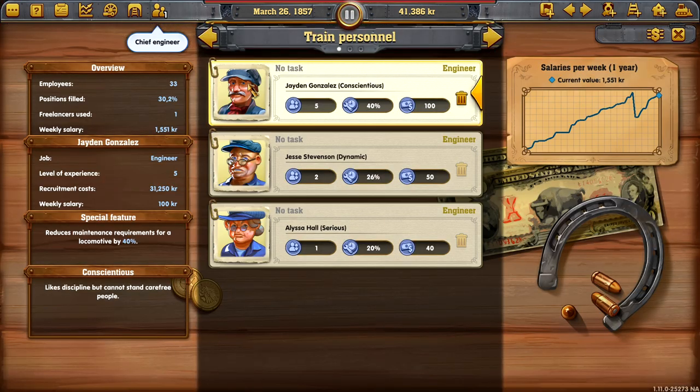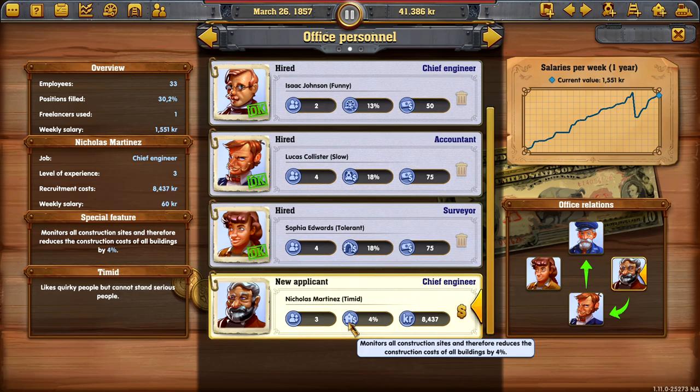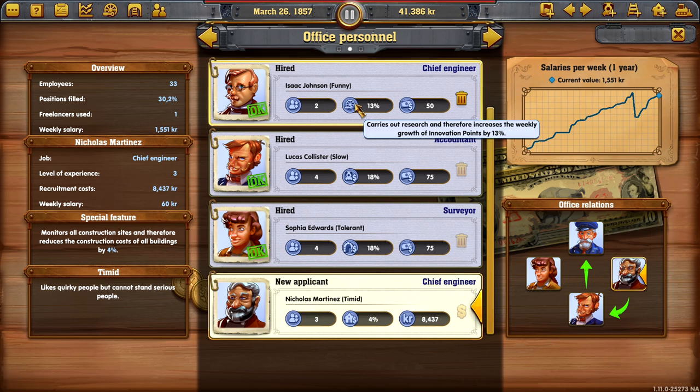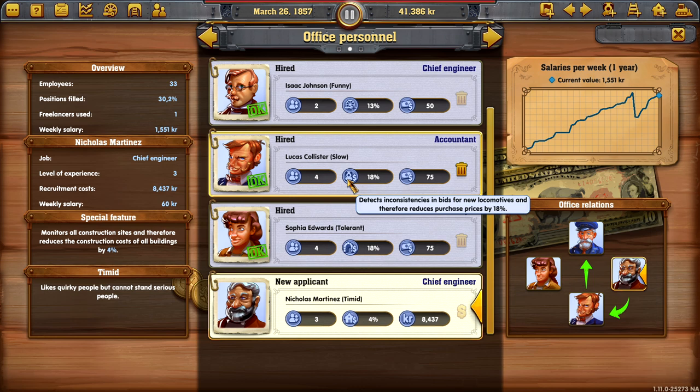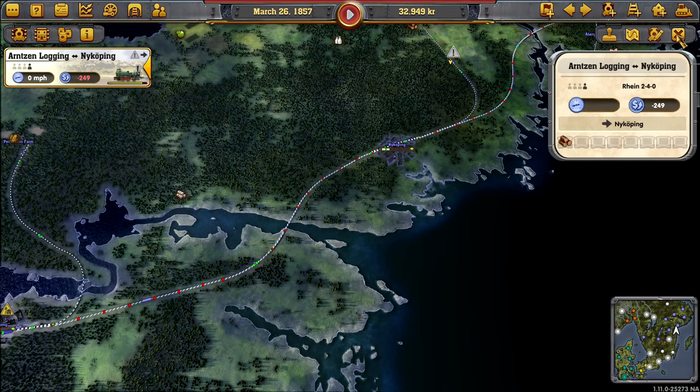Chief Engineer. Here's our guys ready for our express service. Are you a better Chief Engineer? Yes, you are, because you make someone happy. Monitors all construction sites and reduces the construction cost of all buildings by 4% - that'll be water towers, maintenance yards, and our maintenance station. But what do you do? Carries out research. I think I prefer him though, because he makes this guy happy - who is our accountant, who reduces the price of locomotives. I think we go with that. Cheaper buildings - we're doing it, plus you make the other guy happy.